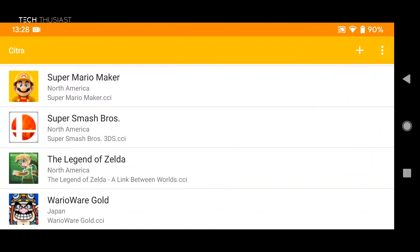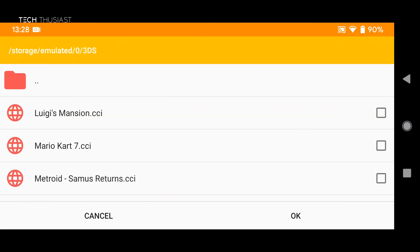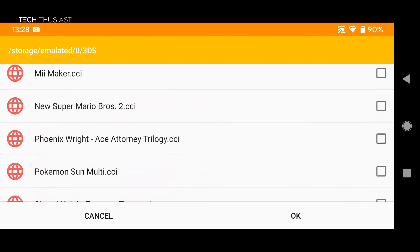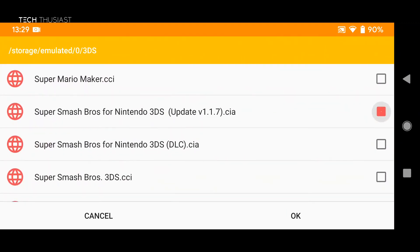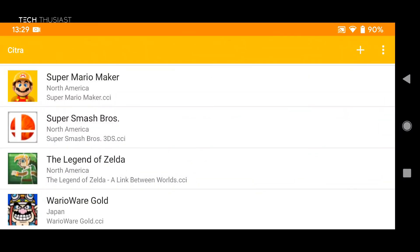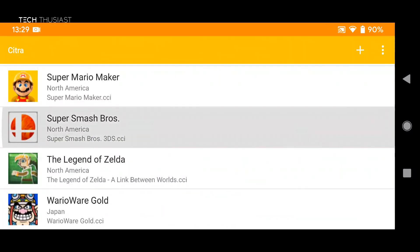Now what I'm going to do is go to install CIA. Make sure you don't do this for installing a game — this is only for updates and DLC. It looks like we may be able to install both of them at the same time. Click OK — install success! Now let's see if this works.